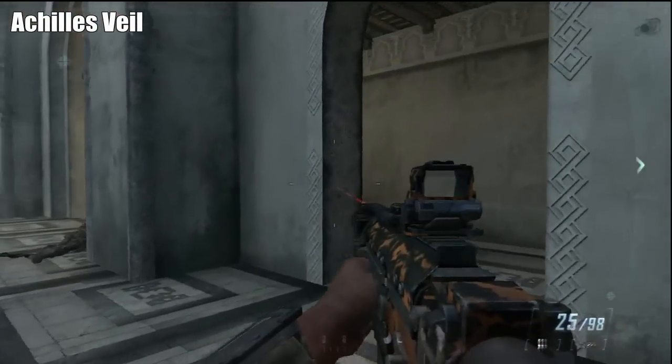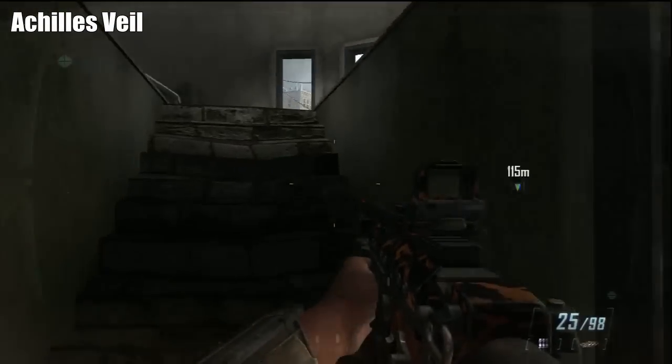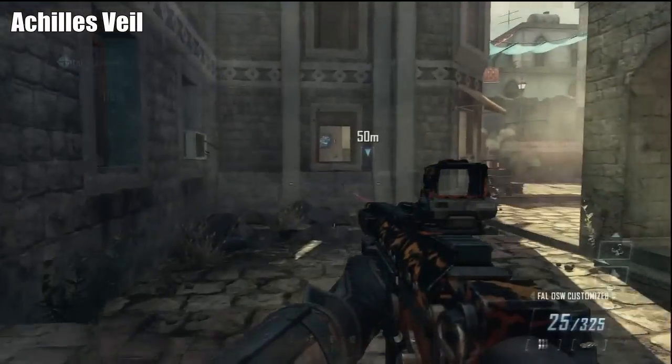Chapter 8 — the first one is in the courtyard. If you go to the right hand side there's going to be a bell tower just over here, and if we go up there, the intel is going to be right on the floor.